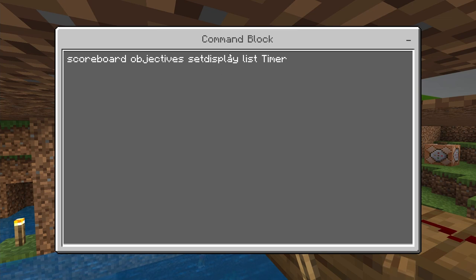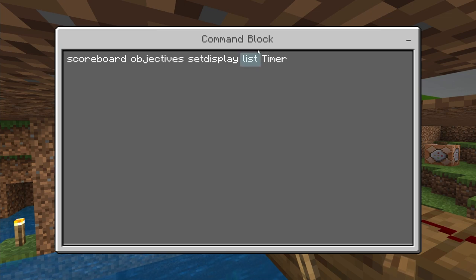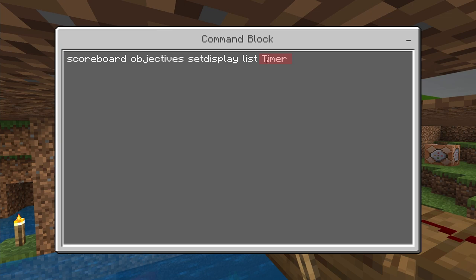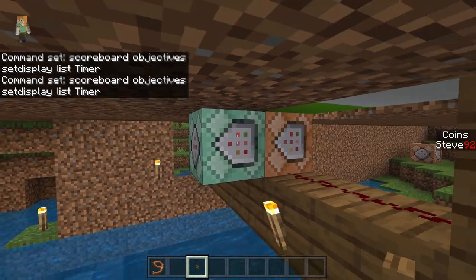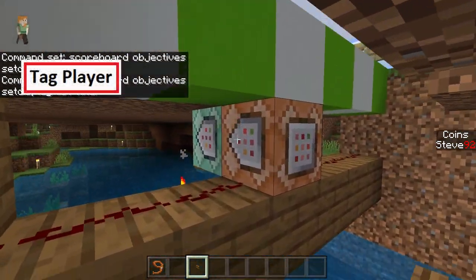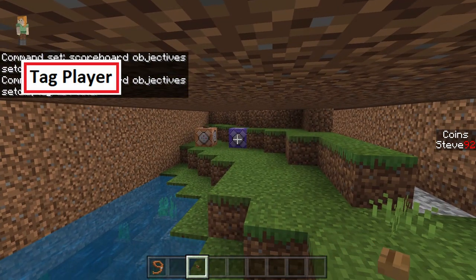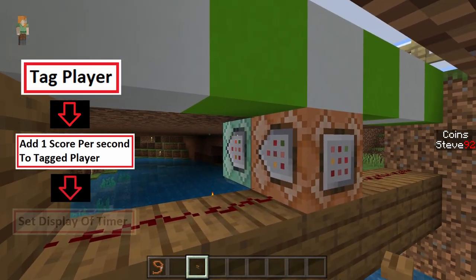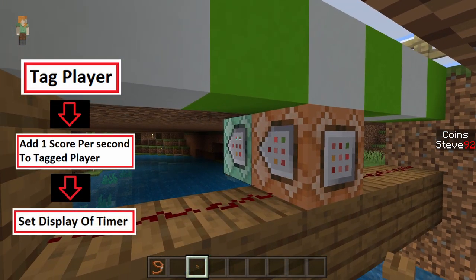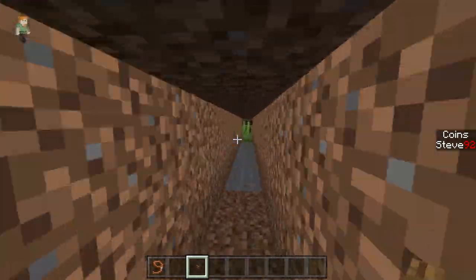This chain unconditional always active command block runs: scoreboard objectives setdisplay list timer. This sets the 'timer' objective to display in the list slot, which is the right-hand side of your pause menu. If you've named your objective something different, write that name here — it's case sensitive. So in summary: stepping on the start triggers the tag, the repeating block adds a score every second, and this block puts the display up on your pause menu.